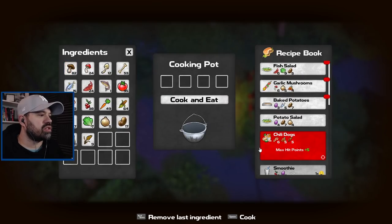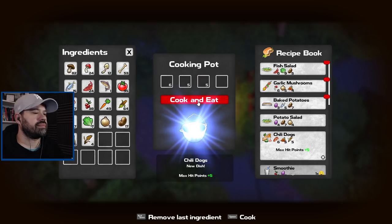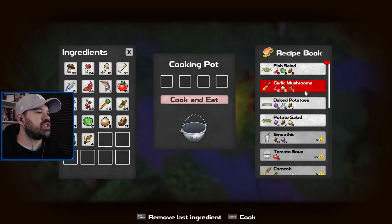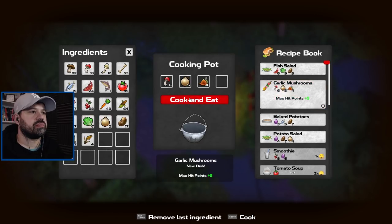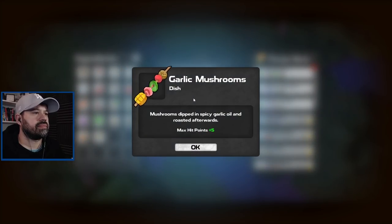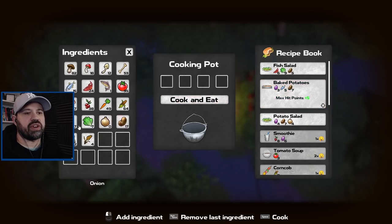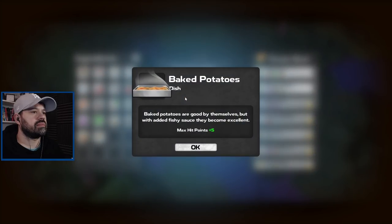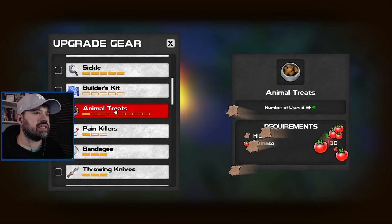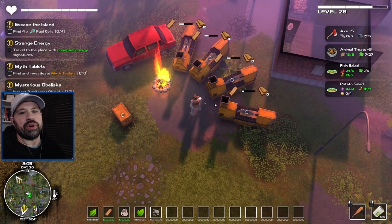Let's cook some chili dogs for max hit points plus five. We have just enough onions to make garlic mushrooms for another plus five hit points, and enough left over for baked potatoes for another plus five. Let's upgrade our animal treats and frog grenades and make some lumber.